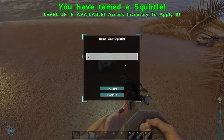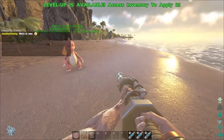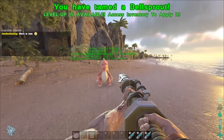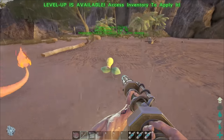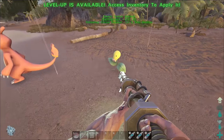We got our Squirtle and he is now ours to keep, which is very awesome indeed. We got everything now. That is how you tame and feed Pokemon. No matter if it's a plant, it will always need prime meat or raw meat. Everything uses raw meat in this game - kind of weird, but it works.